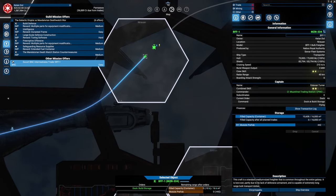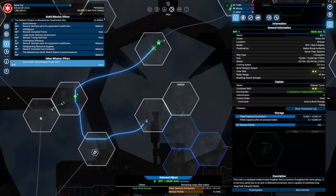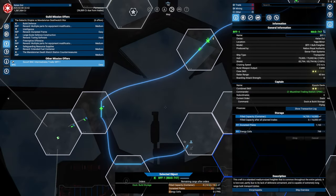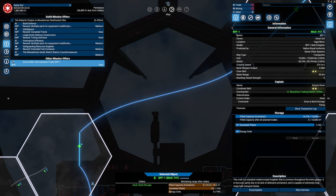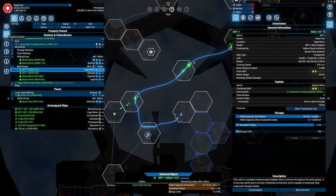Are my ships getting close now? He is one, two, three jumps away, and the other one is four jumps away. Yeah, we're getting there. So the goal is to absolutely get those stations working.